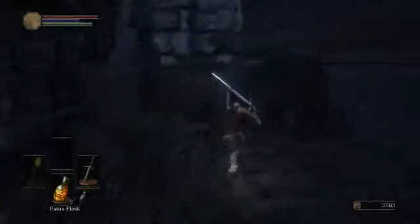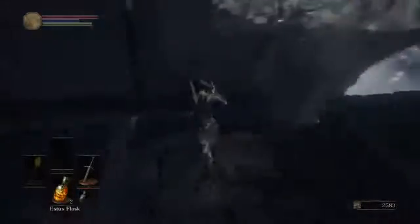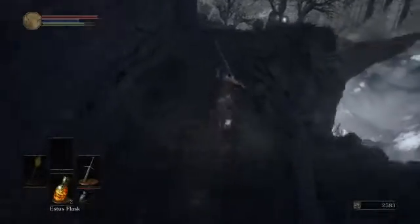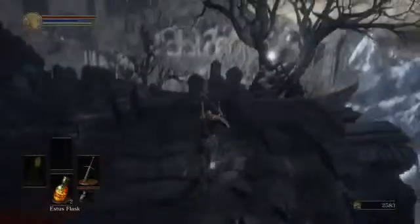Let's see what else - is there anything else back here before we go? That's it. You find the claymore in the beginning of the game, right opposite where the dragon is. So you can just walk right to the left and go and get it.